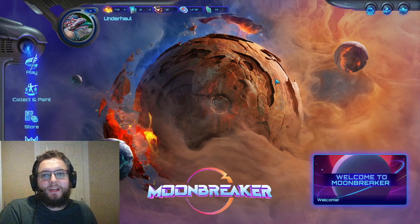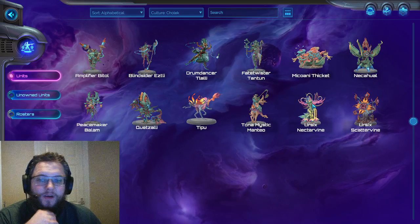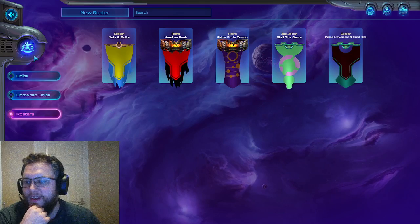Hello, my name is Dominic Underhall House and welcome to another episode of Moonbreaker. In the last few episodes we've been trying a few different lists. We asked for some of your opinions, which hopefully will be coming through by the time this video is out, and I can have a look at some of that feedback. In the rosters we've done Head and Rush, Astra for your combo, Stalling the Game and Melee Movement and Hard Hits.